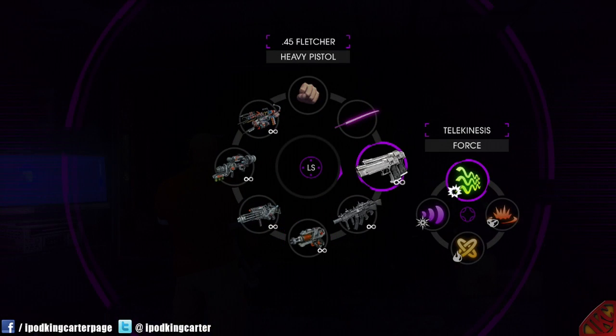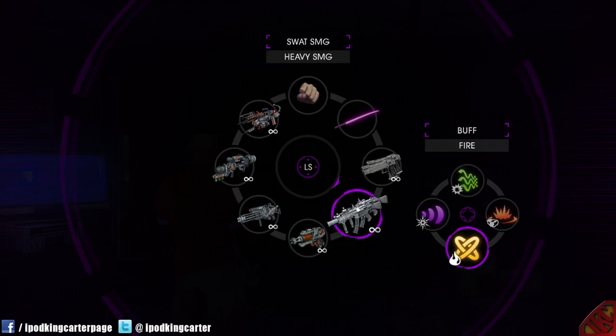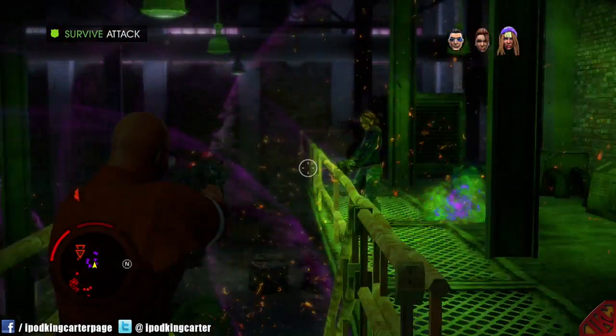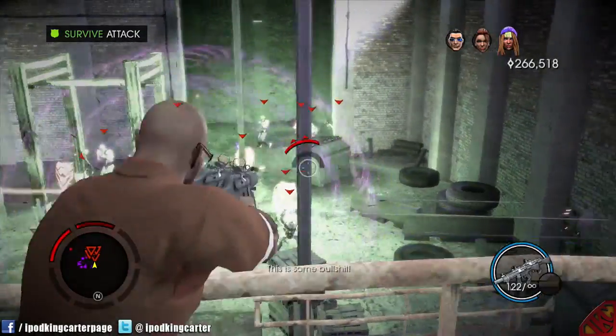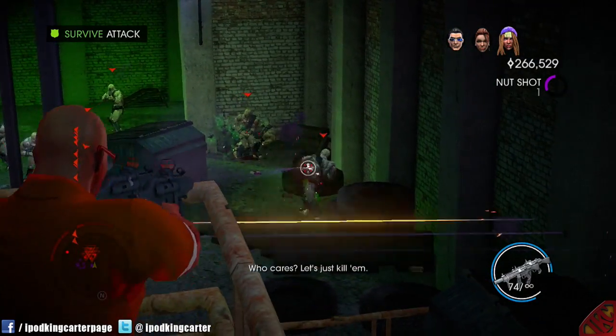Damn, oh my god, they done brought out the army! Alright, let me make sure I got my guns right. I'm gonna use the fire buff. Watch out, they're using some sort of suppression grenade — they're probably trying to counteract your powers. How'd they find us? I don't know, who cares, let's just kill them.